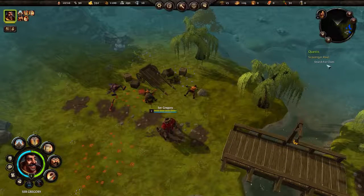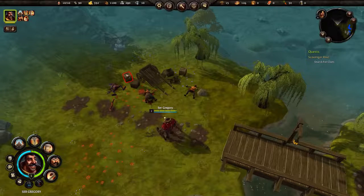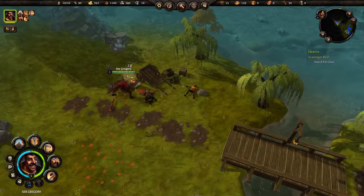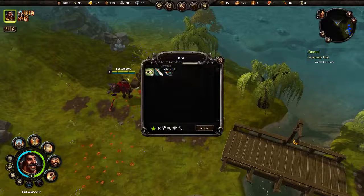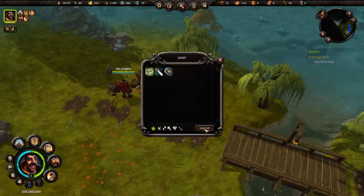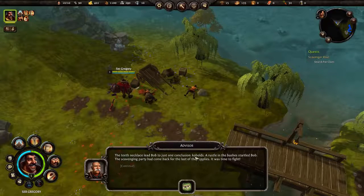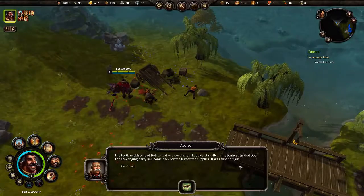We have to search for clues, and the clue will be in one of these chests. Let's open it up — we've got some items: a sword, a shield, and a teeth necklace. The teeth necklace led Bob to just one conclusion: Kobolds. A rustle in the bushes startled Bob — the scavenging party had come back for the last of the supplies. It was time to fight.